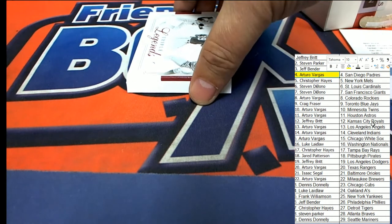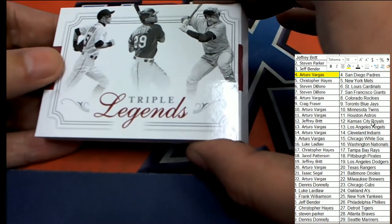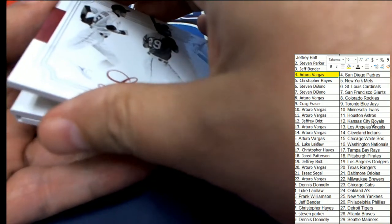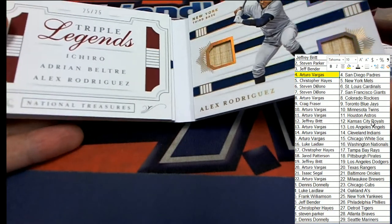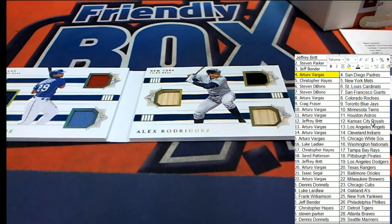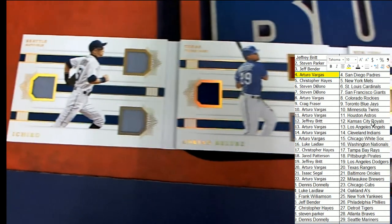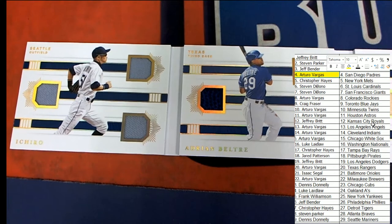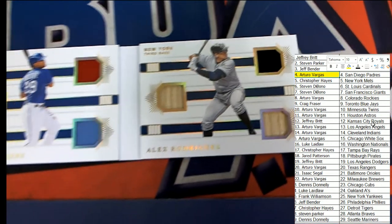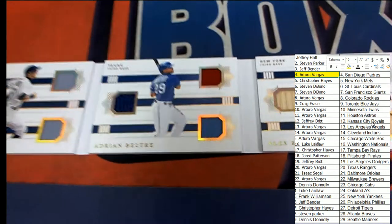What is this — Triple Legends? Is that Ichiro? I see Ichiro, Beltre — it's a Triple Legends — and A-Rod! Oh my gosh, look at this hit. Oh my gosh. What a great hit. Now we have Seattle, we have Texas, and we have New York — three teams on this one. Someone would have to own two out of the three for it not to go to a random between owners. This is the last hit in the box break.